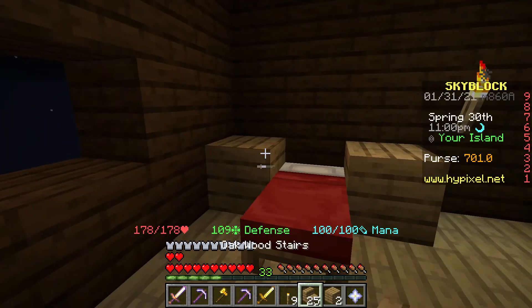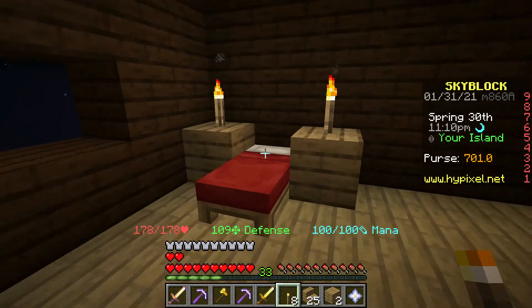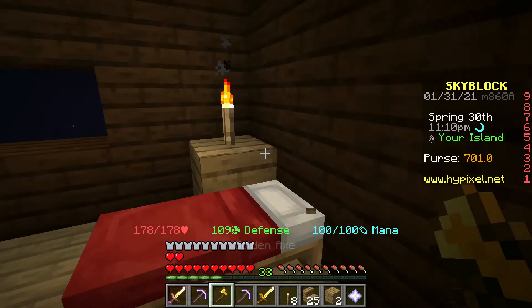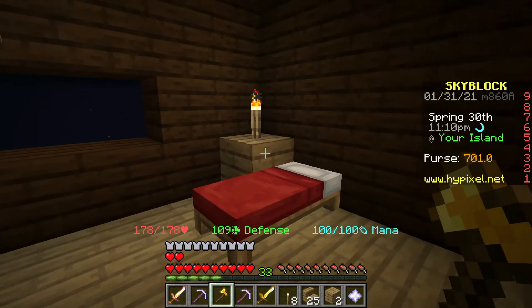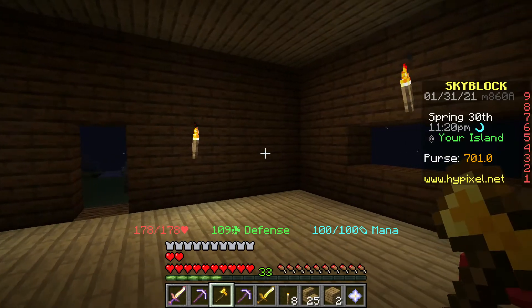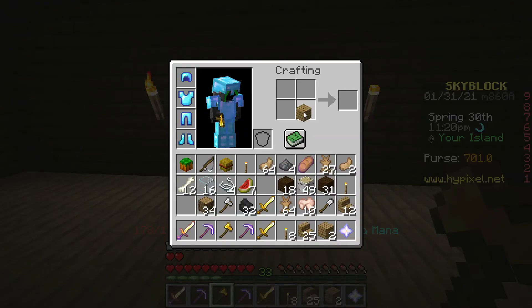I don't have any wood, let me make some real quick. I could do some side tables here with torches on them. I feel like having two doesn't look good so let's get rid of one - just one little table here with a torch on it. Then we've got my bed. I could put some bookshelves over here. I need to get a door - let me make a crafting table.